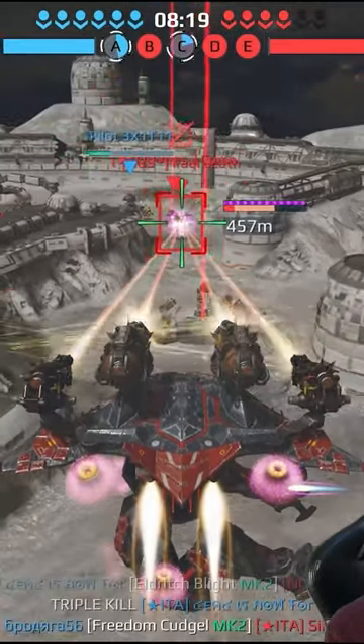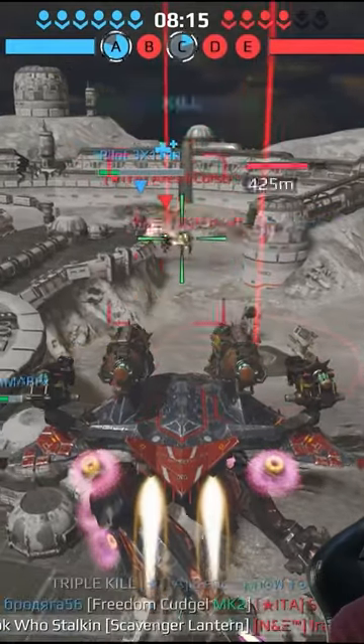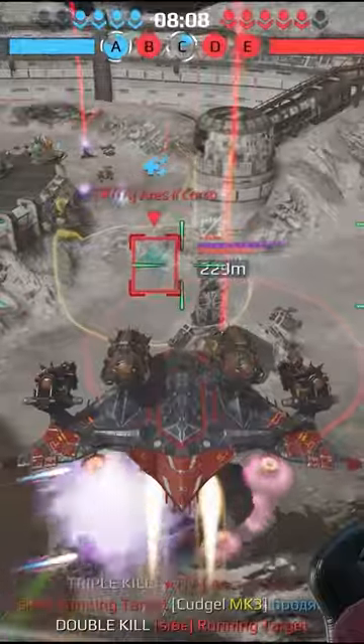Of course, when the enemy has too many yellow shields, it can be very annoying and take a long time to kill them, but overall, eventually, they're gonna go down. And you blind the enemy, and this is really interesting, especially when you fight against enemy titans.